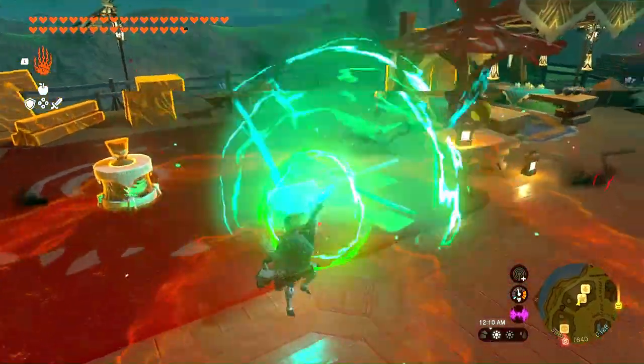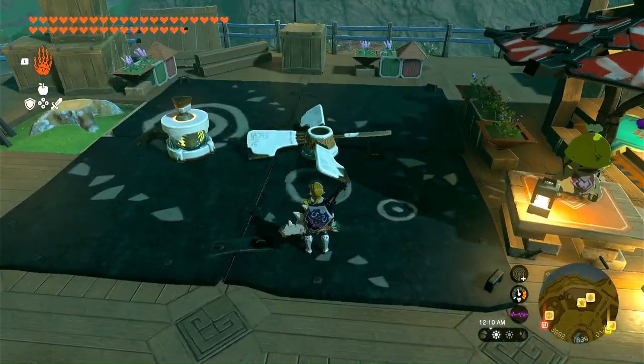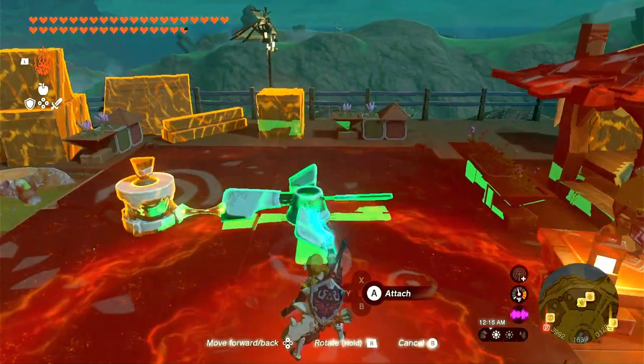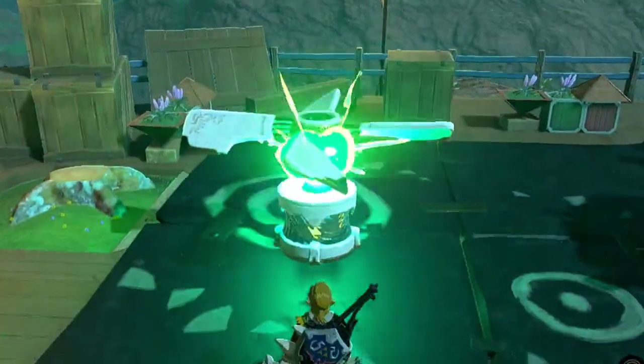When both are unfused, now you want to create the fan. Fuse together the propeller to the top of the motor. Now you have the build in your auto build library for the future.